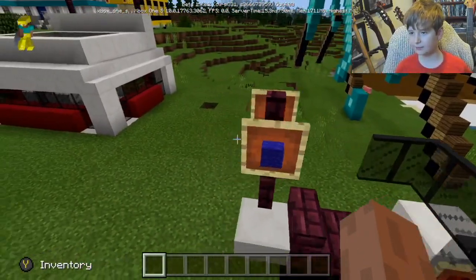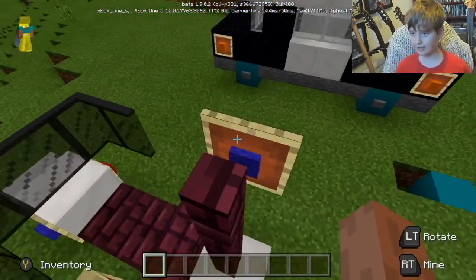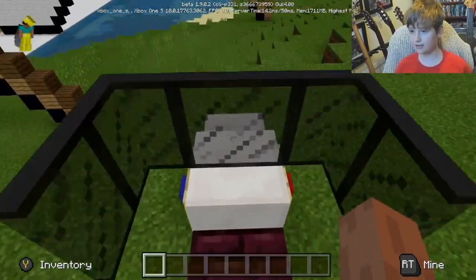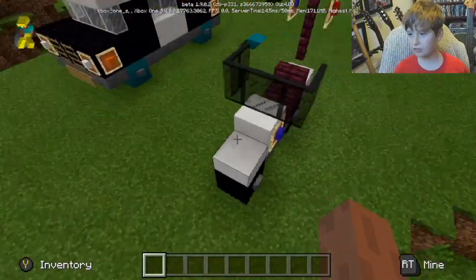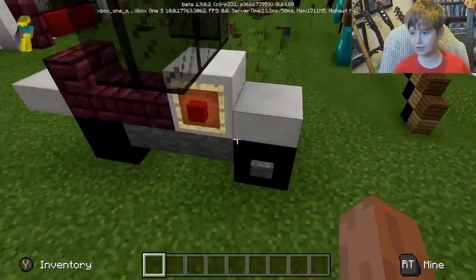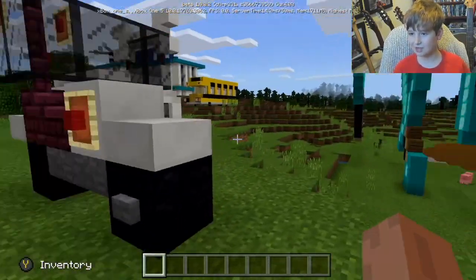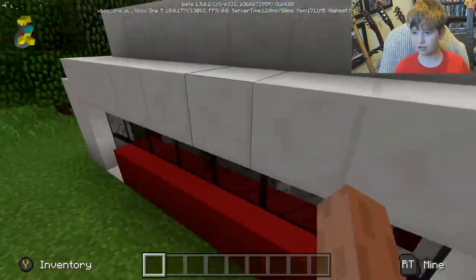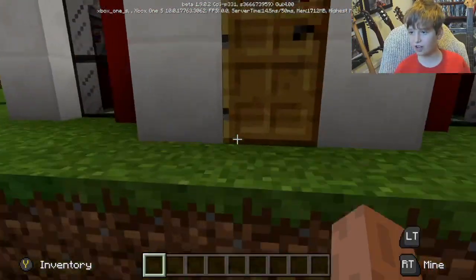We've got blue and red in item frames, we've got another brick fence, got some nether brick stairs, we've got some black stained glass pane, some quartz slabs. We've got wheels which are little buttons but we're not supposed to use them for that. Moving on to the dog house - this is one of the best things I've built so far.